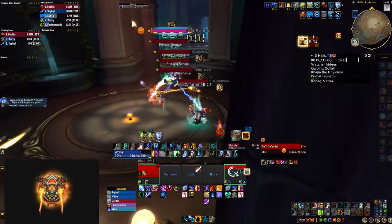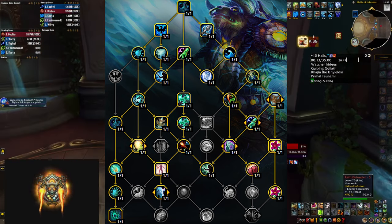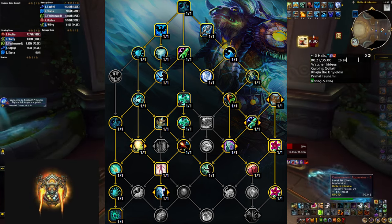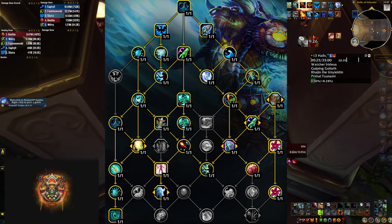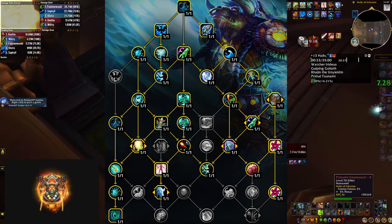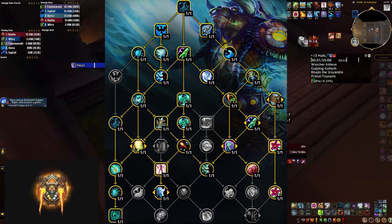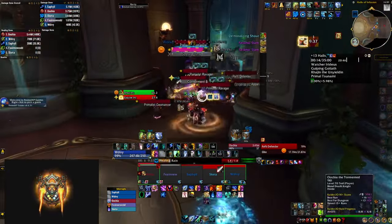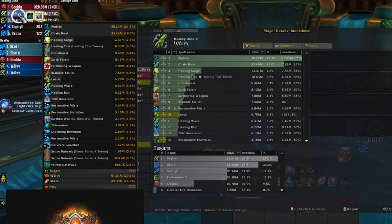For the last run in a plus 13 Halls of Infusion I picked a build incorporating all the conclusions I'd made so far. I didn't like deeply rooted elements, high tide was too expensive due to ancestral awakening, and mana tide didn't seem lucrative, so I picked back up earth living weapon and earthen wall totem. Keep in mind you can easily drop improved earth living weapon and earthen wall totem to get the mana talents instead — that might make sense for specific dungeons or especially when leveling in The War Within with worse gear. In this run earthen wall totem got little value since the only melee was the tank, so in scenarios like that I'd recommend dropping that point and investing it elsewhere — even improved healing tide totem would have been better.